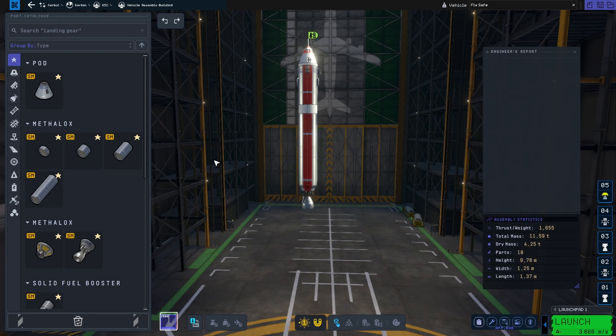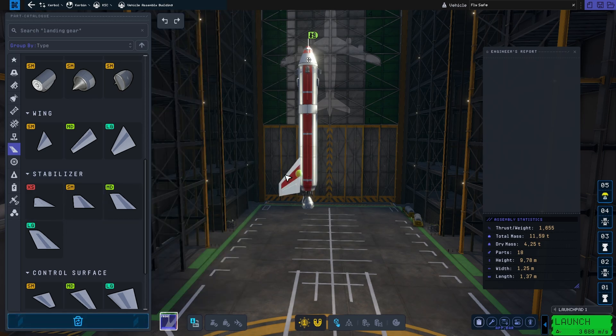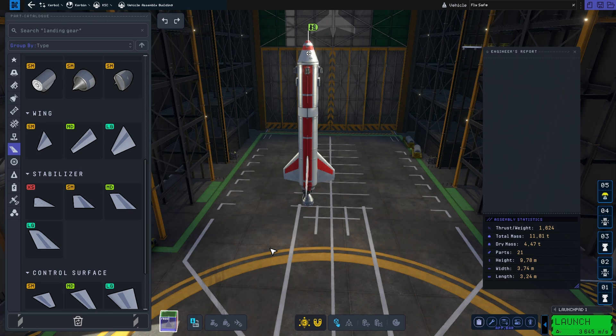Checking thrust-to-weight in the engineer's report, it's 1.6, which means our rocket will safely get off the ground. We're also placing stabilizers — three of them in three-way symmetry. You don't need more than three; four would just be extra mass. So our final stats: thrust-to-weight 1.6, and delta-V is 3,600 meters per second. That's good enough.